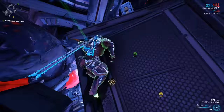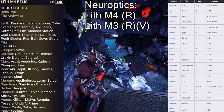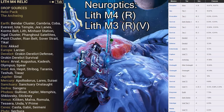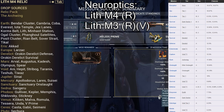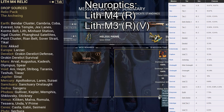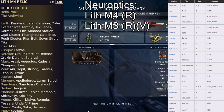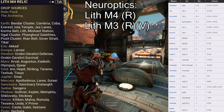For the Neuroptics, those can be picked up from Lith M4 and Lith M3. Both are rare, but Lith M3 is the only one unvaulted right now. Lith M3 is also pretty simple — all Tier 1 BC drops, Disruption on Mars, Spy Tier 1, 12.5% drop chance on all Void Tier 1 Exterminate and Capture, along with Survival and Defense in the Derelict.